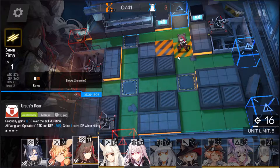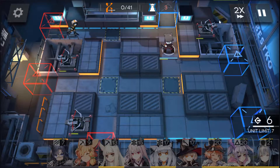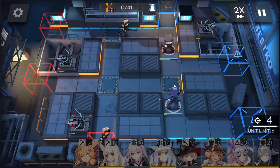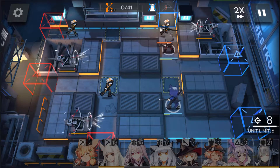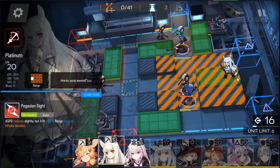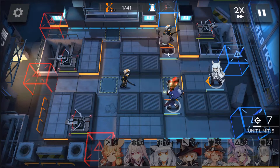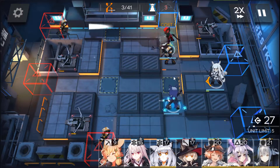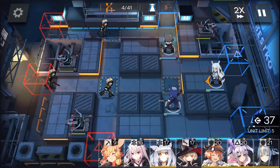First off, we're gonna put in our vanguards. I'm gonna place them in this spot and also this blocking spot. Placing them here is really good because you're avoiding the turret shots. It's very important during the early waves since you don't have a healer to support them. So those spots — very good.